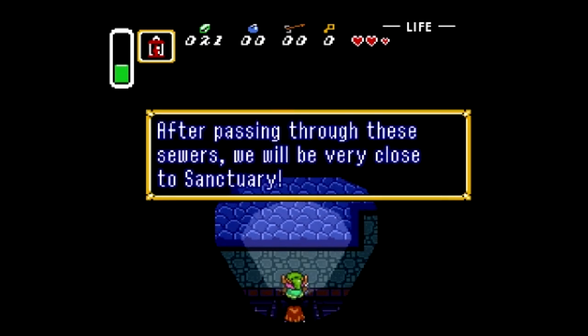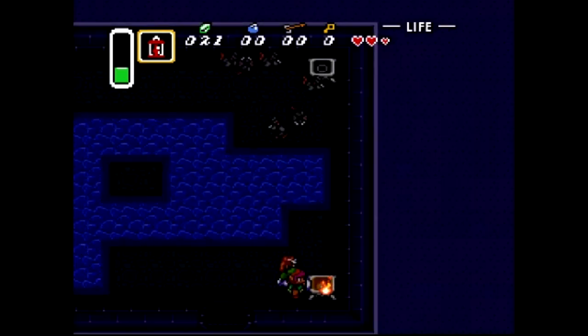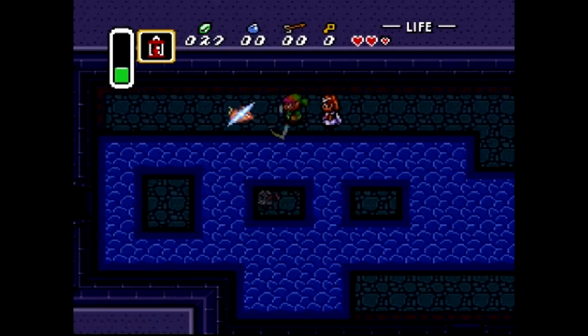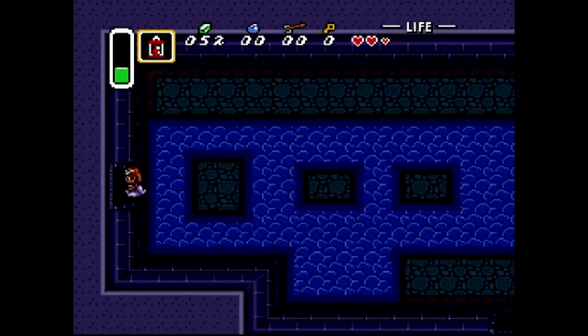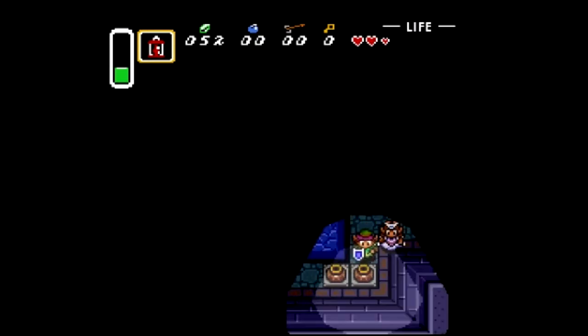After passing through these sewers, we'll be very close to the sanctuary. Look at all those rats — I bet there's some rupees in them too. A couple rupees. A red rupee. Yeah, these rats are really good at dropping a lot of rupees. Helps you get a good early amount of rupees here.